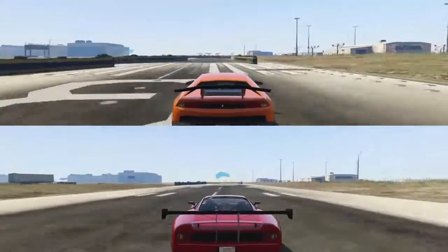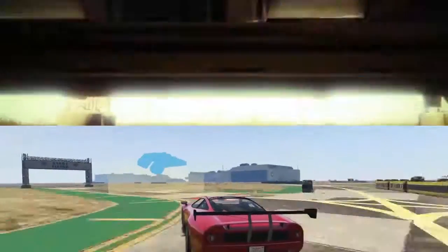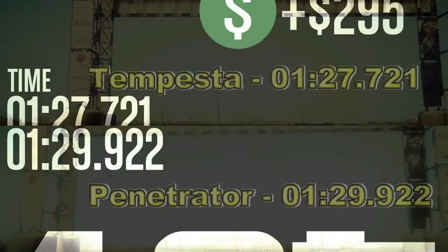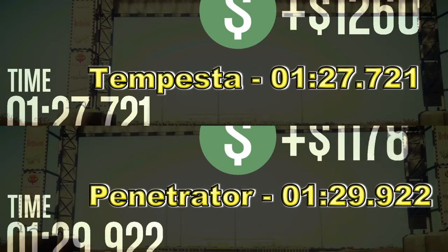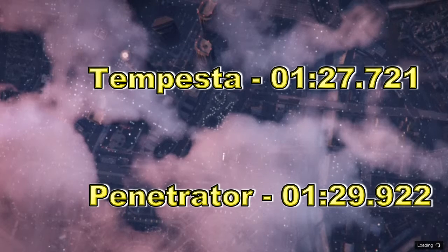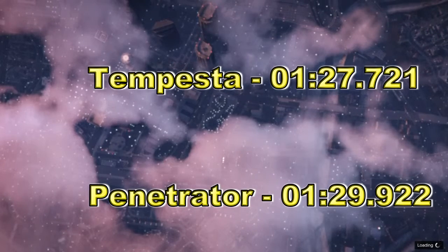It's going to be tight - and coming across the line, there's the Tempesta done, and now the Ocelot done. 127 for the Tempesta and 129 for the Penetrator - that's not too bad at all. So for my money, if you're going to use these in races, I'd go for the Tempesta. The Penetrator looks nice but it's not worth all the money, it really isn't.